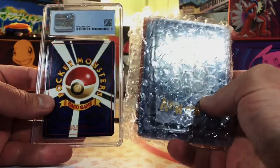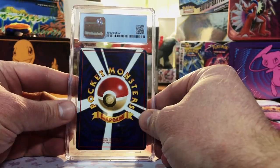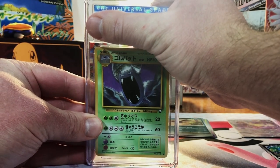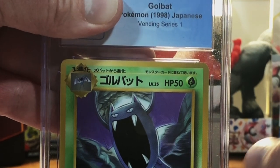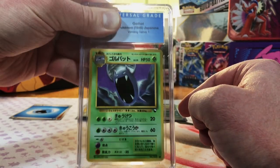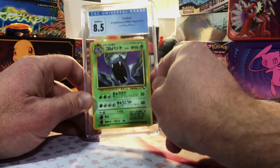They always have raw and sometimes graded cards in their mystery boxes, and the raw always pack a punch. We'll save those for last and see what this slab is. It is a vintage Japanese card — back looks great. It's the old CGC slab. Vending Series 1 Golbat. I'm not as familiar with the Vending Series, but I know they're highly sought after and very rare. I honestly see nothing wrong with it — I'd guess a 9 to be safe. It came back an 8.5 Golbat, Japanese Vending Series 1. Very nice.